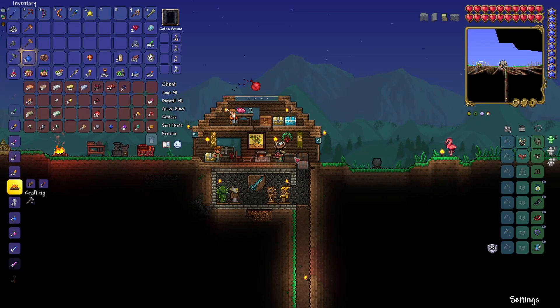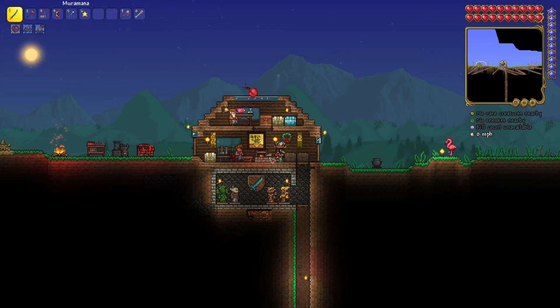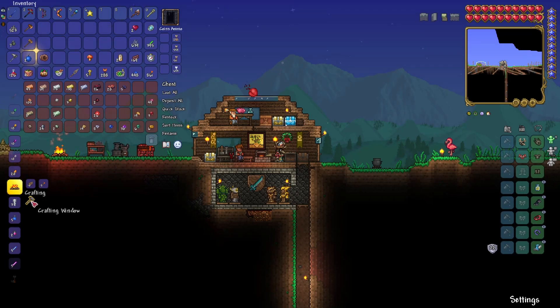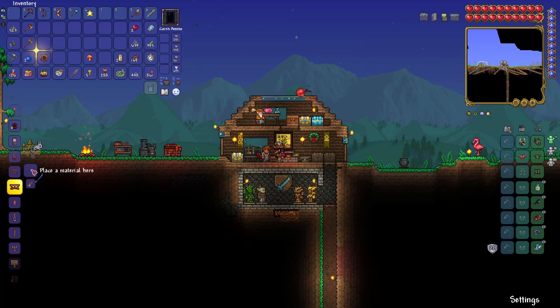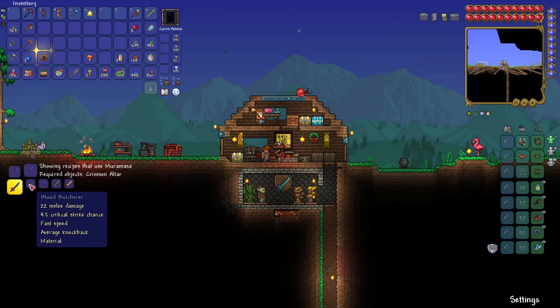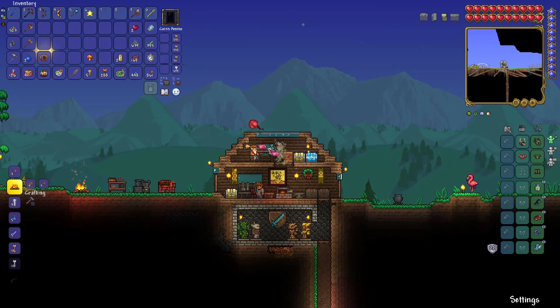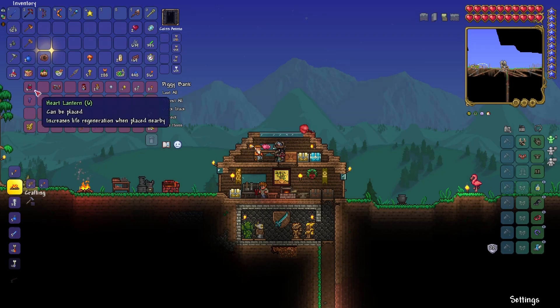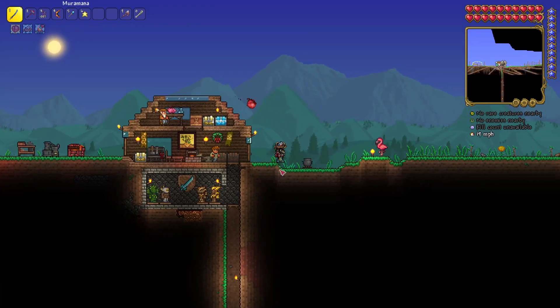What I also wanted to do — I do have some Hellstone. If you put the Muramasa together with a bunch of other things you can make the Night's Edge. I have the Blood Butcherer, I can make the Blade of Grass, and I can make the Volcano. I'm pretty sure I have them in here. Let's put the hearts away. The gold squirrel — yes! I can also turn this into food, I believe.